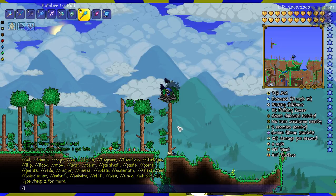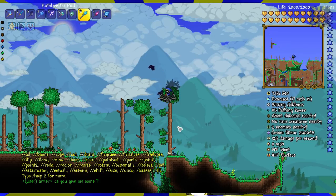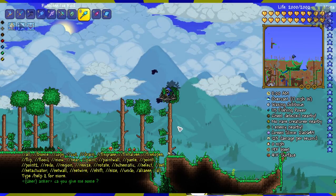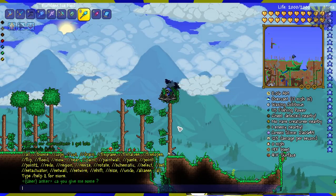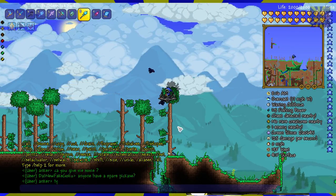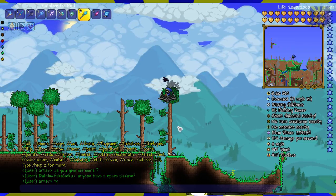Let's type help to see all the commands. There's all, biome, copy, cut, drain, fix grass, fix halves, fix slopes - I'm not exactly sure what those do. You can flip your selections, flood them if you'd like, mow the entire grass. There's also near - I have no idea what near does. Paint and paint wall are for painting the entire structure.